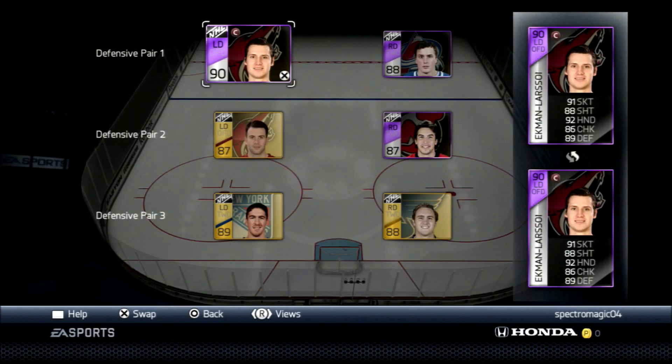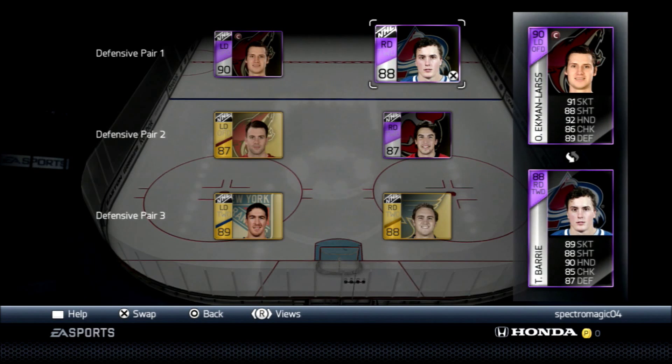On defense, I think it's All-Star Game Ekman-Larson. At first I thought he was really slow, but he's kind of grown on me — he seems pretty fast now. Maybe I just got used to him. He can check really good, plus he's captain, and Ekman-Larson is my favorite defenseman, so I wouldn't get rid of him.